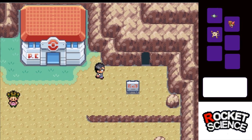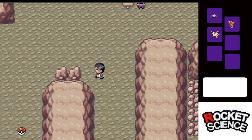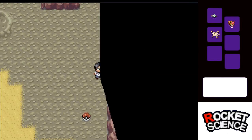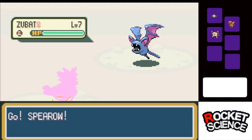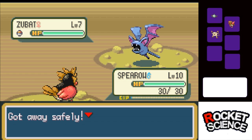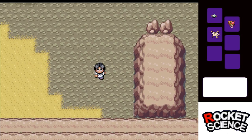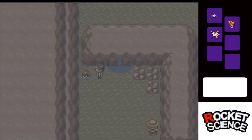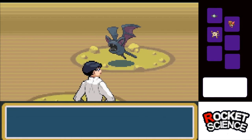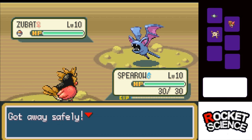Now that I wasted two minutes of this episode, let's get through Mt. Moon. And I am not going to enjoy this. I have Mankey as an answer to the Geodude, but aside from that I don't really have anything good for this place. I'm going to catch a Geodude. It's not the rock type that I want, but we don't get Raihorn until Fuchsia — maybe, if I can catch one. So we're going to go with Geodude for now.